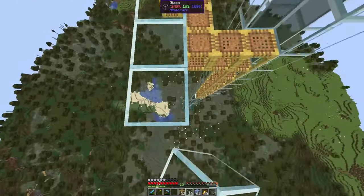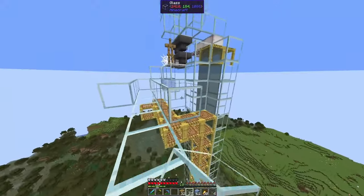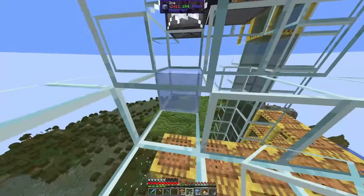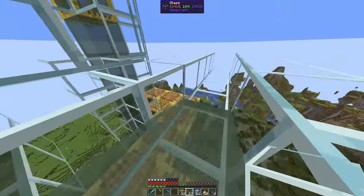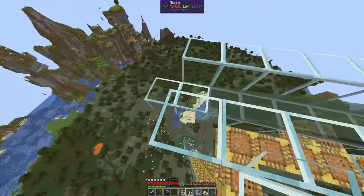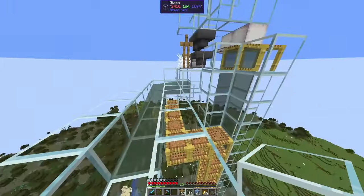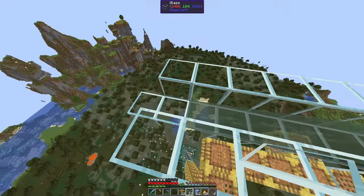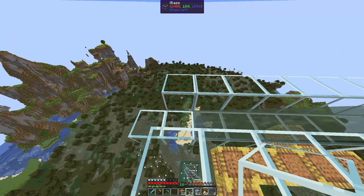Now we can have a water stream here going to more storage. You could have all your item filters here. Make sure you have two item filters for redstone so you don't miss out on any of that, and one item filter for the remaining drops.